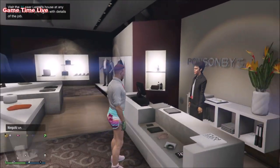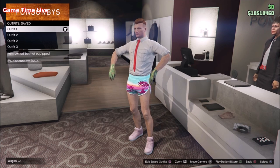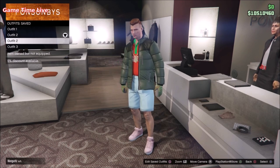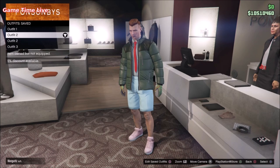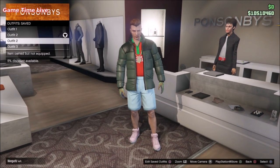By outfit number one I mean the one with the black bustier, black loungewear bottom, black and red sneakers, and red bow tie — save that on slot number one. Then for outfit number two, which is the white and red one, we are going to be creating this outfit first and then another outfit.